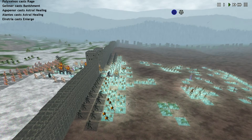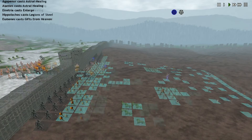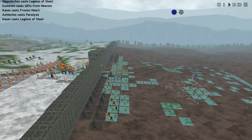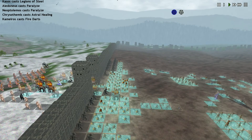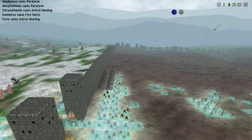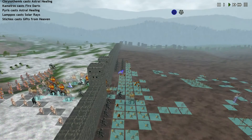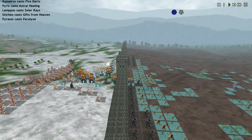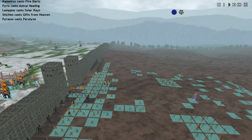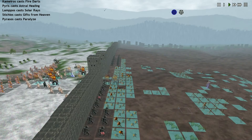Solar Rays. This Astral Healing — I don't know what that's all about. Paralyze trying to drop on the Umbrals — I believe they have like a 17 Magic Resistance. I'm a little disappointed in the damage from Solar Rays — I thought it would be higher. My main concern right now is we're not going to be able to block the gate.